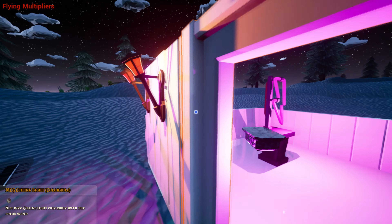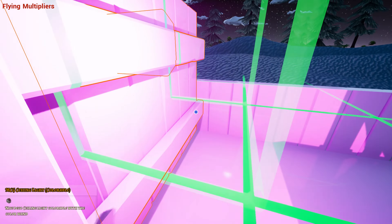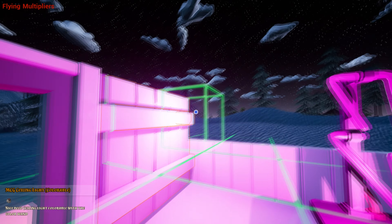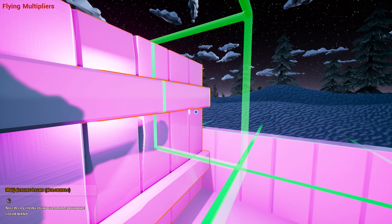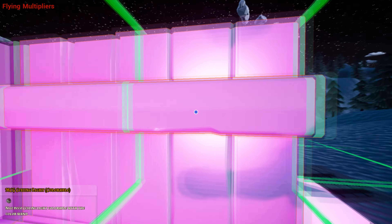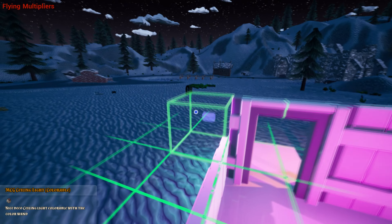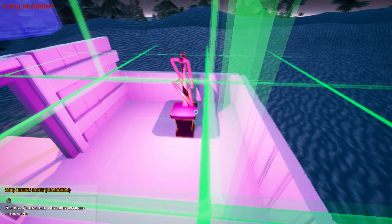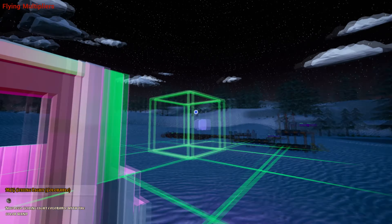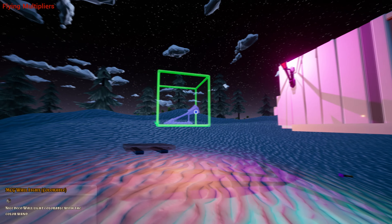If you take a flat wall on a flat side, normally it will show up correctly and you can put them there. Besides that, you can put them on ceilings and floors, and the same counts for pretty much every other light.